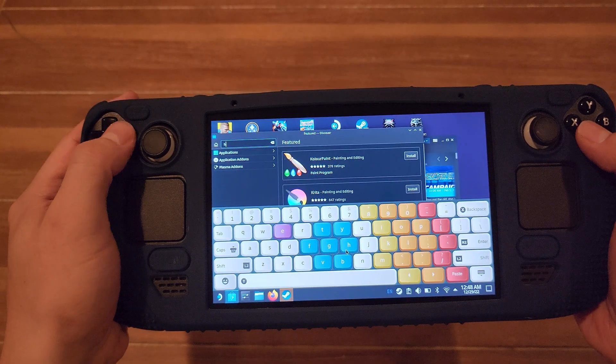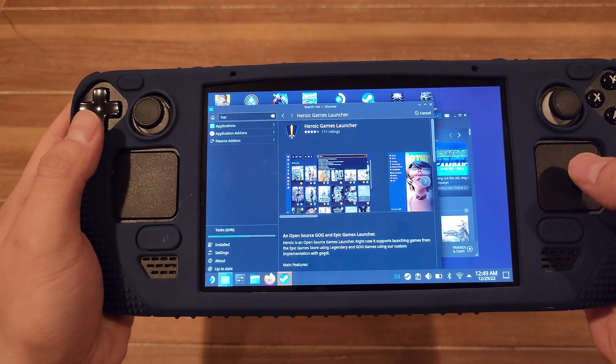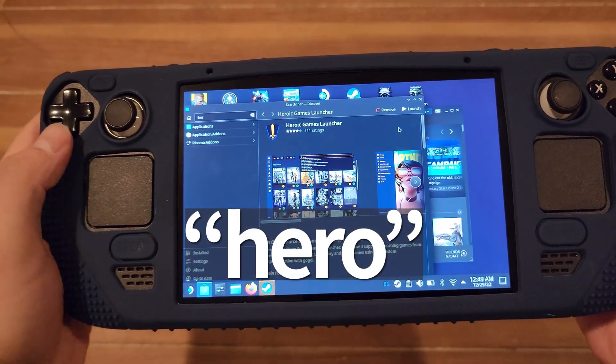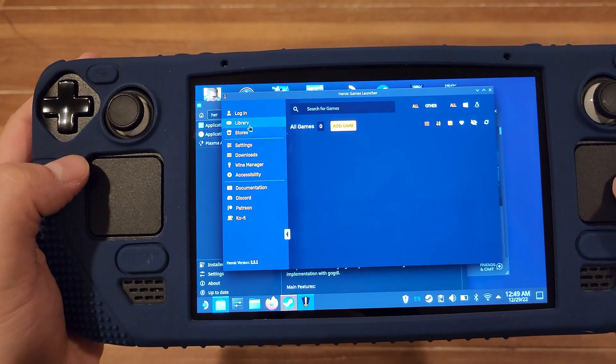Step three: with Discover open, search for Heroic Games. Do this by typing in the search box on the left side. You can pull up the on-screen keyboard by pressing the Steam and X buttons together. If the on-screen keyboard is giving you trouble, just type in 'hero' — it should be one of the first options. When you see it in the list, click install. Once it's finished installing, click the launch button.